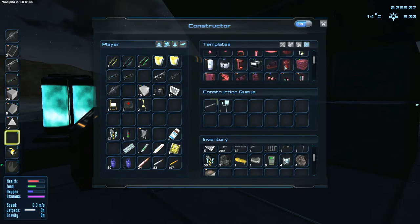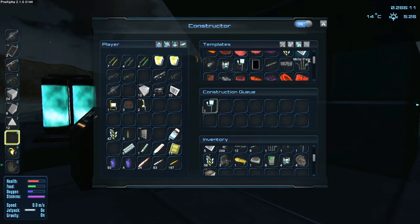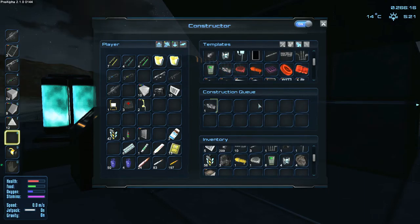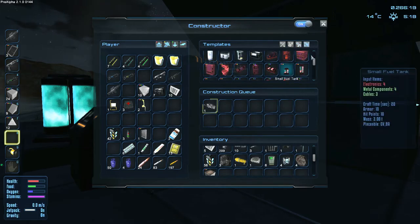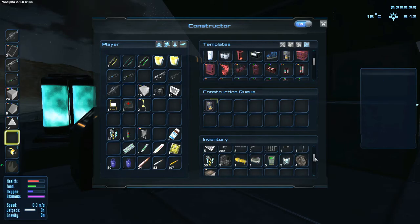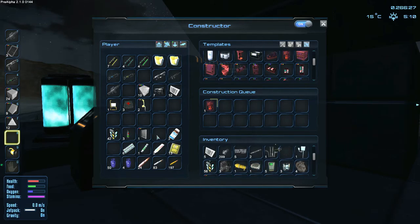We were making a water pump - we need one motor. I think we have the components to build a motor, so let's do that. This motor will allow me to build the water pump, which is the water generator. Bang, perfect! Now we've got the missile launcher stuff - let's put that on our spaceship right now.